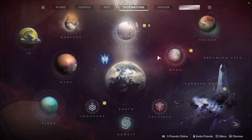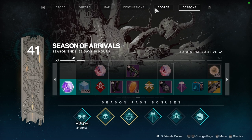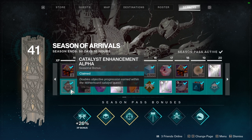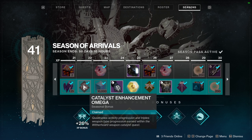Before I start talking about the Witherhoard Catalyst, I want to talk about something really important. If you decide to grind for this gun, you've got to make sure you finish it this season, because in the season pass, at rank 11 you get double the objective progression for the catalyst, and at rank 22 you get quadruple the progression. It's really important to reach these steps first before you actually grind for the catalyst.